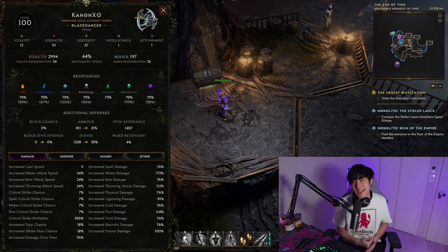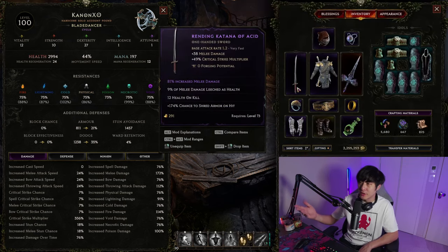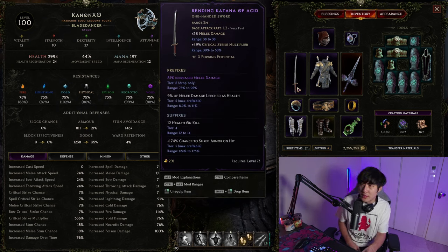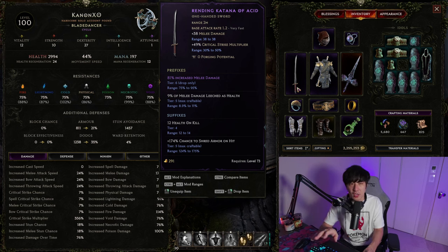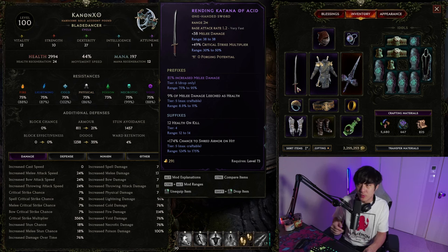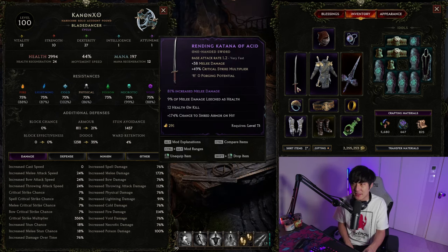The reason why is because in Last Epoch, there are too many random variables involved. If I take a look at my gear here, you're going to see this katana of acid. It has melee damage and critical strike multiplier as the implicits built into the weapon. All one-handed katanas are going to have melee damage and critical strike multiplier - that's what we call implicits. And you have your prefixes and suffixes, which we call affixes.